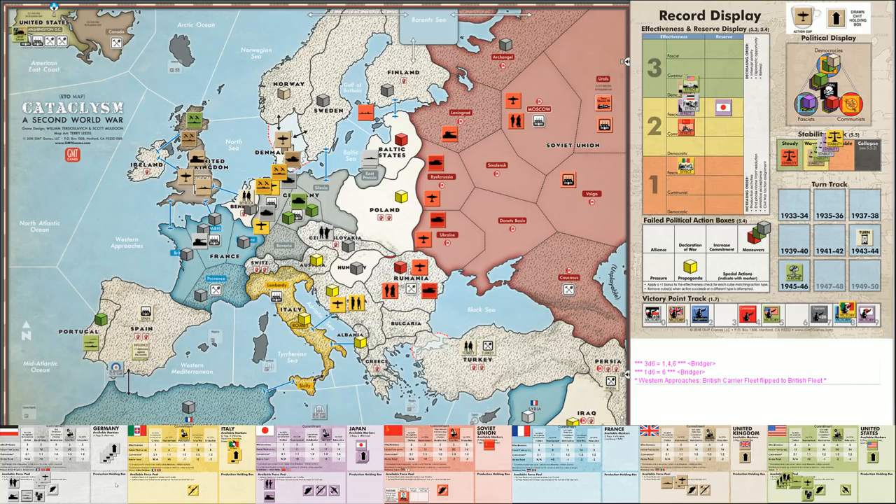Britain's third action goes to building an extra air unit - having a third up there is very important with only two currently. The British offensive resolves. Japan interrupts successfully to improve stability. Then the British interrupt to add an air unit to London and consider sending it to Denmark. An Italian offensive comes out of the cup - they could naval attack London or do an offensive into Romania.